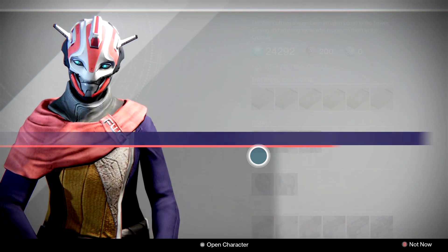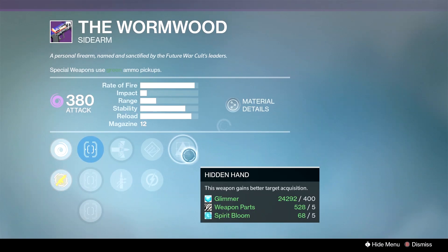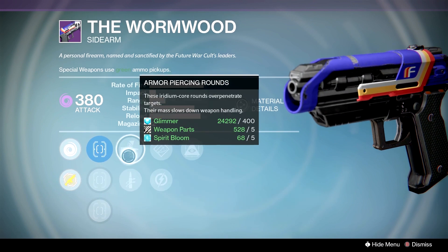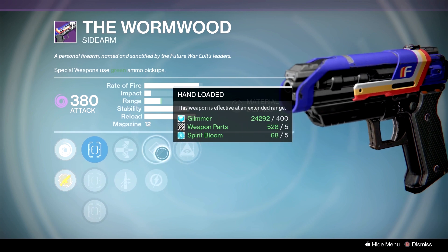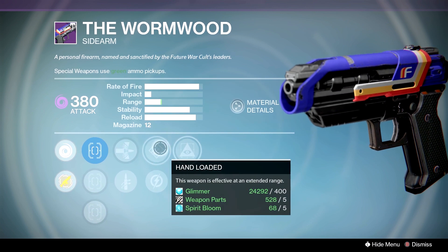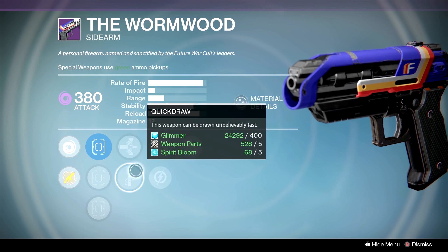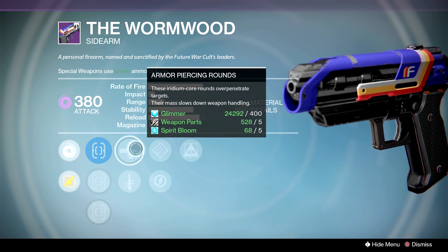Then of course we have the best primary weapon in the game, the Wormwood. Just in case you needed one, this is one with Hidden Hand this week. We have the Steady Hand, Fast Draw, Quick Draw, Armor-Piercing Rounds, Hand-Loaded, Relentless Tracker, and then Hidden Hand. Range might help a little bit — all that helps with the aim assist. Relentless Tracker is never a bad perk, and we would probably go with Quick Draw, even though since we're always up in people's faces, the Armor-Piercing Rounds over-penetrating targets could be a thing.